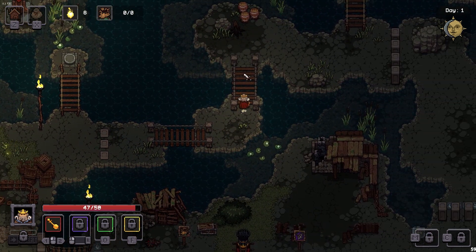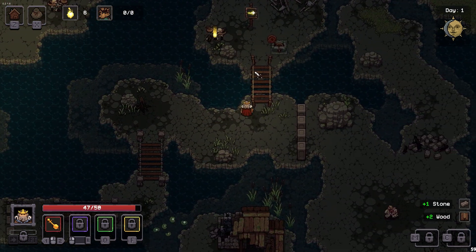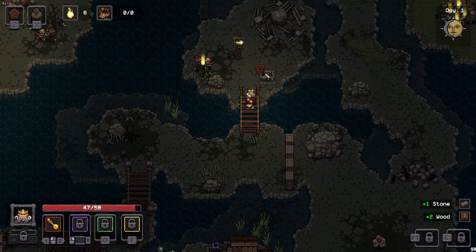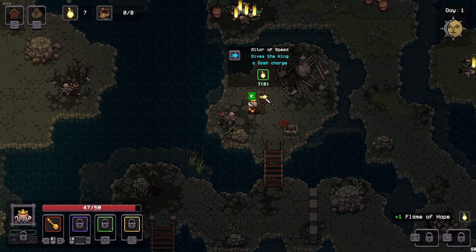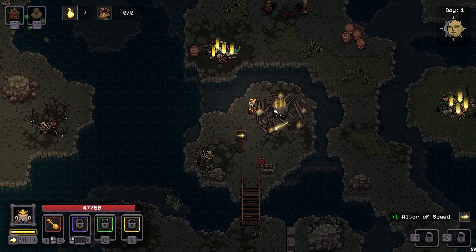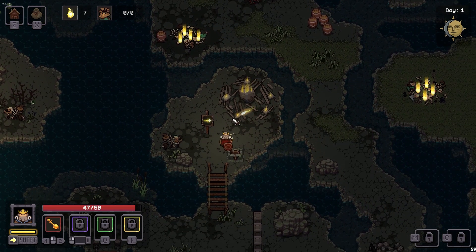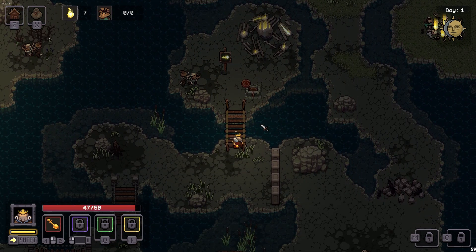We need to get a better weapon if we're going to be doing some boss battle in here. The little scepter we got here ain't going to be cutting it. What's this? The altar of speed gives the king a dash charge. Oh hell yeah, we got a dash! Now, what do you reckon dash is? Maybe it's spacebar — no. How do we use our dash?